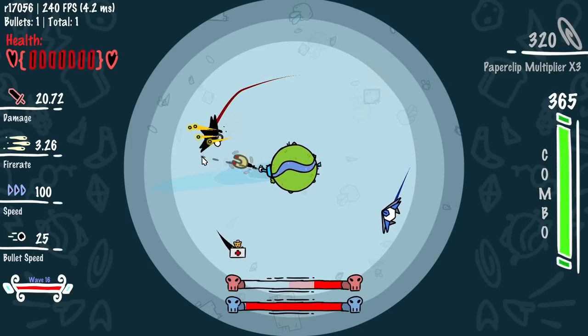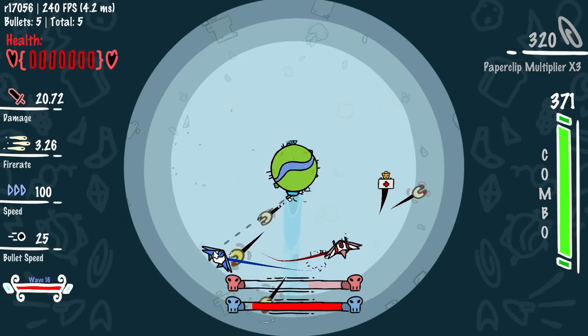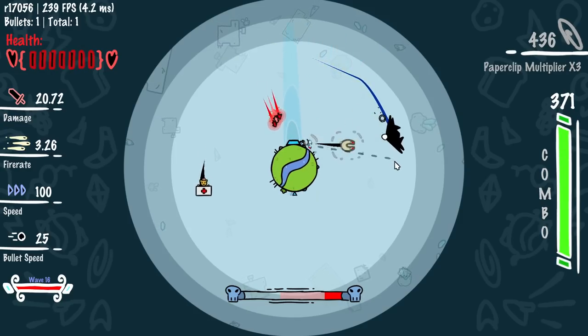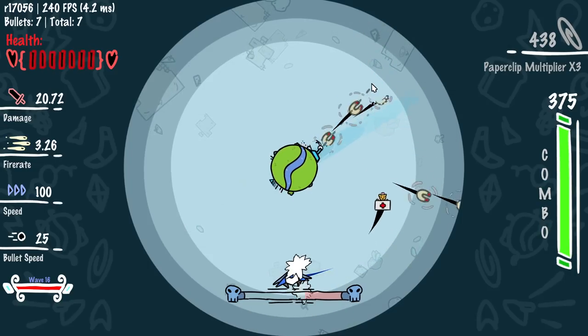I really want piercing at this point. We're doing so much damage — look at this, the boss is just melting. Avoided the other side and boss is toast. Very nice. I want more max health; that's really important.